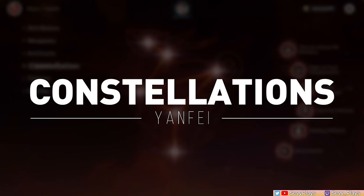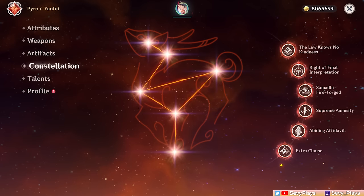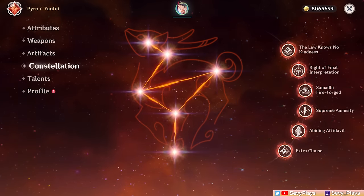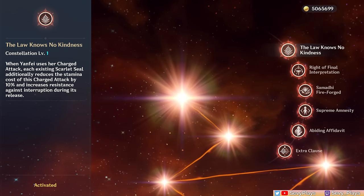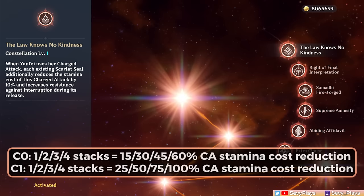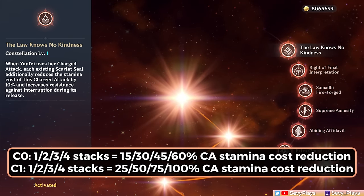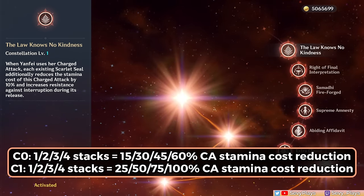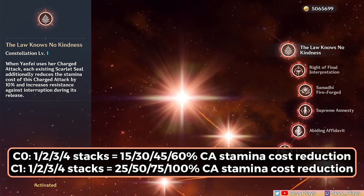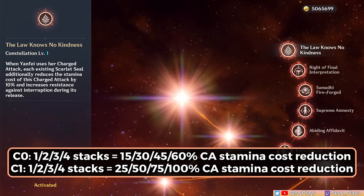Moving on to Yanfei's constellations, most of them are designed to enhance her charge attack capabilities, while one constellation has a defensive purpose and unlocks a completely different role for her. C1 further reduces stamina consumption of charge attacks by 10% every Scarlet Seal stack and gives additional resistance to interruption while casting charge attacks. This is a big help for her stamina management, making her feel easier to use and leaving even more stamina for dodging around if necessary.